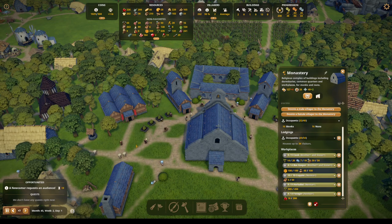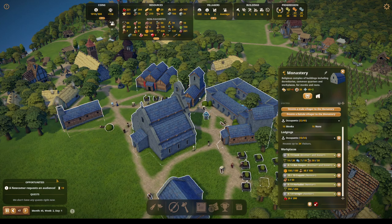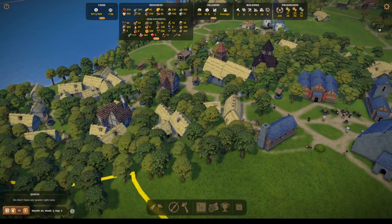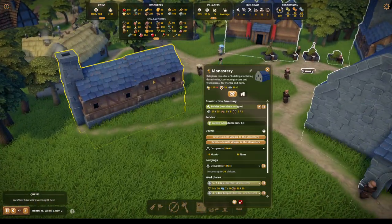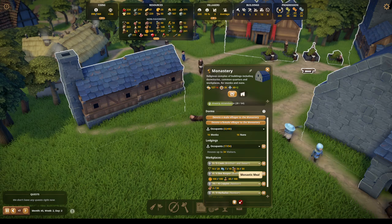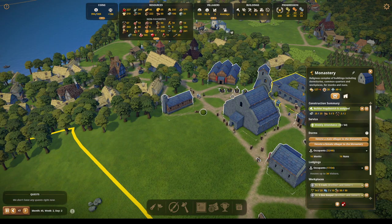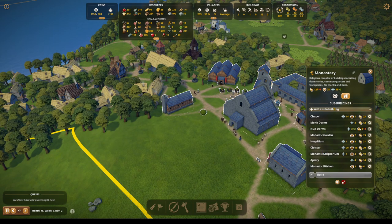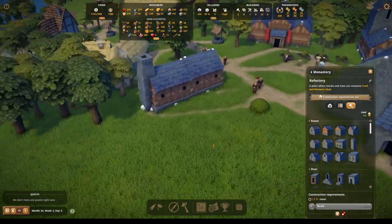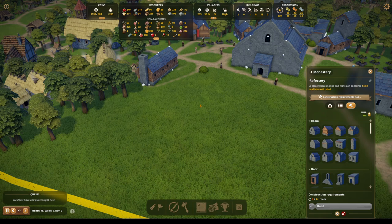We don't have a lot of that going on right now. Newcomer — almost missed ya. We already have 50 monastic meals — great! That means we can go ahead and start on the refectory. We're adding a sub-building — refectory. I will still make it this way.